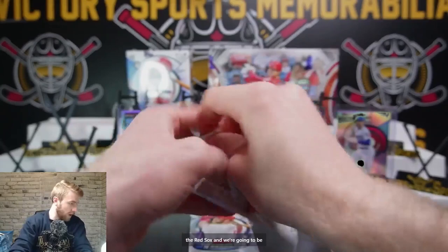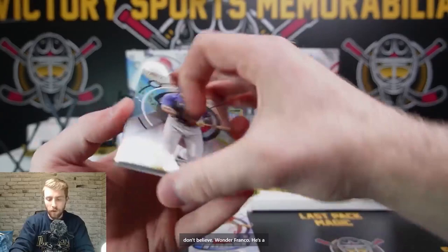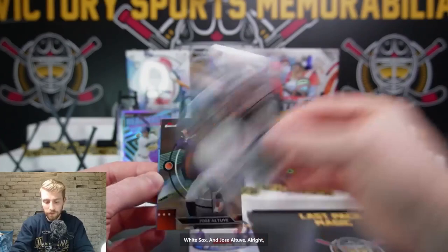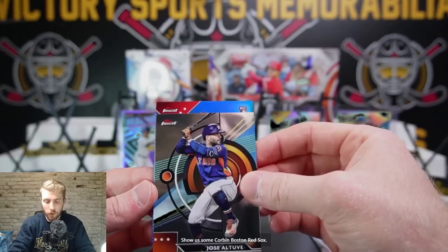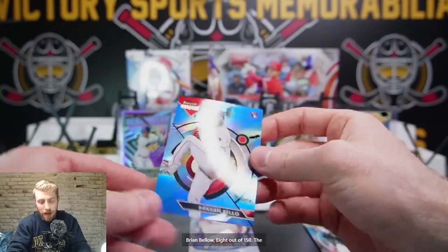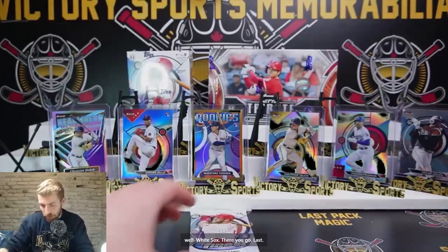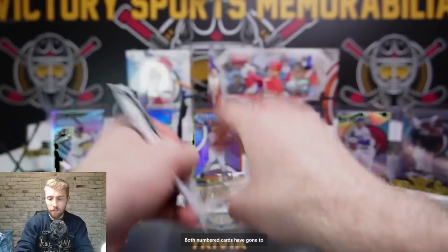We're going to be getting our auto. Wander Franco — he was a rookie in 2022, we hit a lot of him, big grab. Tatis. Oscar Colas — that's a nice one for the White Sox. Jose Altuve. We got our blue rookie — Brian Bello, Boston Red Sox, 8 out of 150. The Red Sox dunking on this break so far — Yoshida and Bello, both numbered. Colas going to get sleeved up as well. Last pack — both numbered cards have gone to Jeremy so far. Orioles is Travis — nice rookie there.